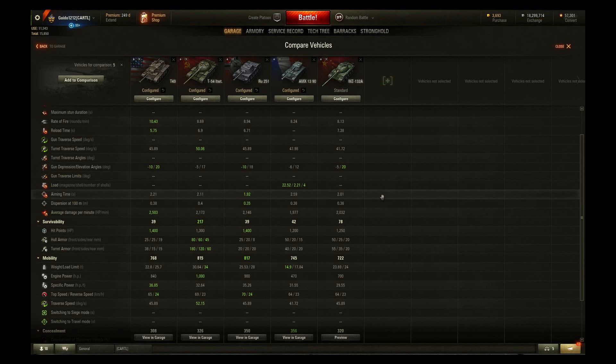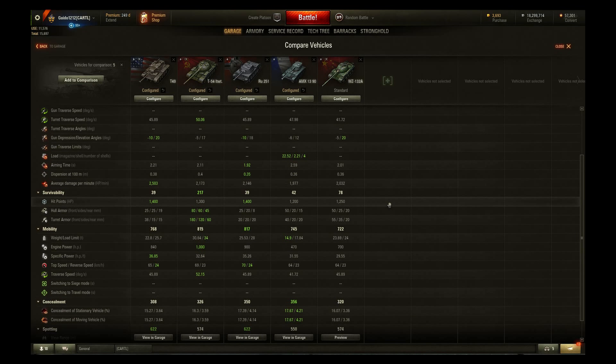Aiming time is fairly long — worst in class. The soft stats have been improved on the 90mm; it's got a new kind of 90mm and the soft stats are better, but they're still a little wonky and worse than the rest. You will find mid-range snap shots are much more viable in this tier 9 version than the tier 8. Dispersion is decent. DPM is worst in class at 1,977 — that has a lot to do with only four shells and the long reload, so while it has good burst it does carry the worst overall DPM.